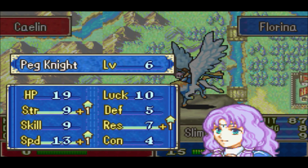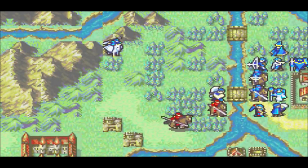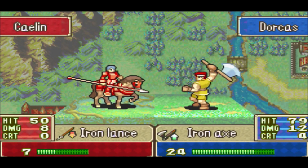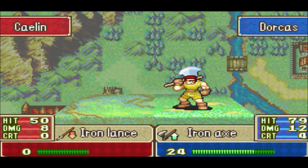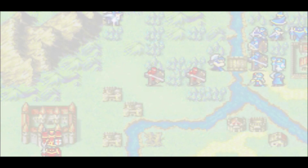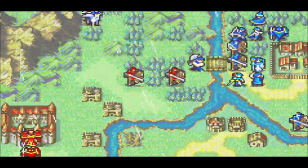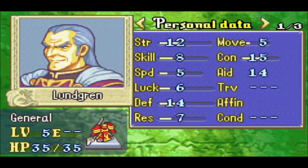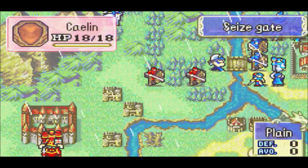Dorcas is gonna just slowly move out and take care of all these cavaliers. Strength and speed and resistance! Well, that's the last time she was gonna need it - I don't think she's doing any more fighting in this chapter. And you got hit, but that's what the healer's for. I just kinda want Dorcas to take care of all the guys with lances. It's begun to rain. I guess try to get Sane to that shop over there.